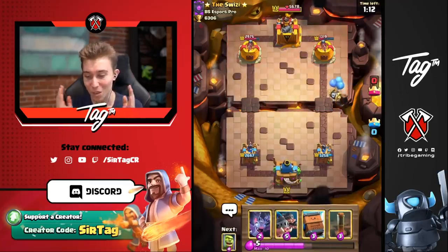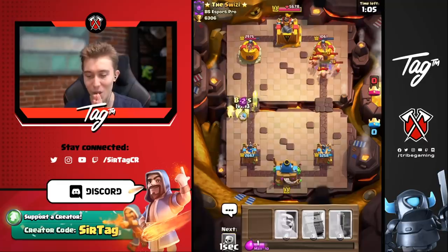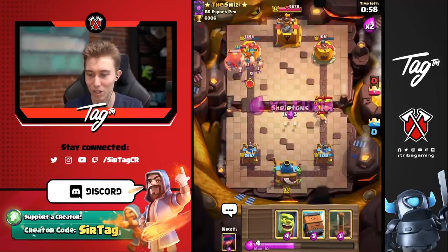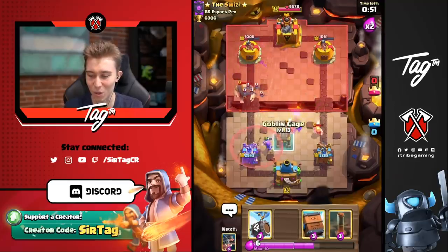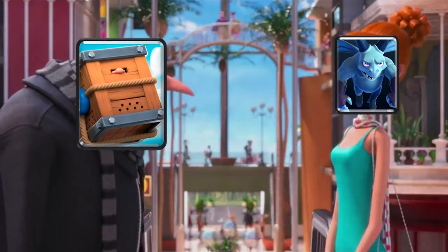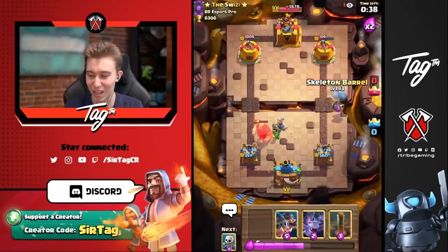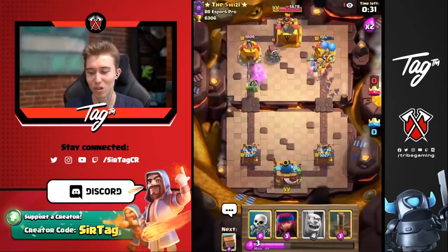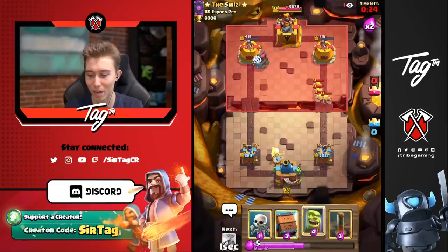He used zap earlier on the bats, so he won't have it for the skeleton barrel right now — easy damage. Going royal hogs and bats on the left because he just used his barbs, so he has no answer for the royal hogs. He's going to have to zap, but they're just getting too much value. We'll outcycle his arrows since our cycle is a bit quicker. Royal delivery is broken against sparky plus bait decks. Unfortunately he went for a sparky in the left lane, getting some value.